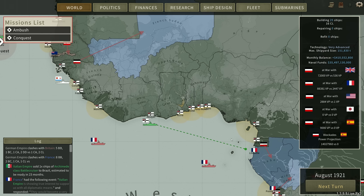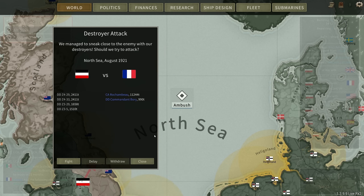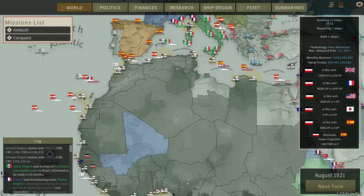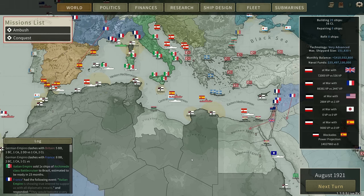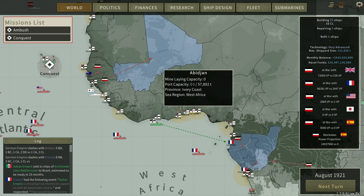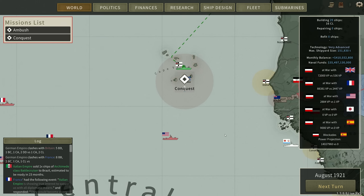We've got another ambush again. I seriously wish there was a way to just tell the game I don't want to do destroyer ambushes — it's just a waste of time. So I'm going to end the turn, get rid of this battle, and see how the conquest of the Cape Verde Islands goes.